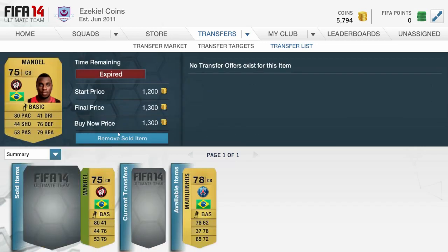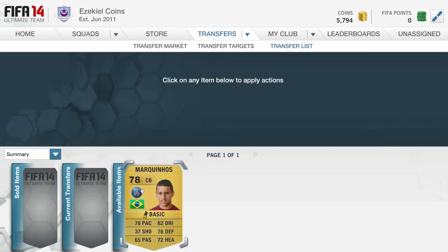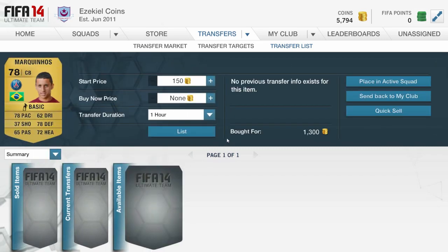In the background you can see I bought two Manuels - one I bought by Buy Now for 1,000 and that was really good, that's the only real good deal I've had I think. Another one I bought for 1,200, and I sold them both for about 1,300 or 1,400 - can't quite remember, but you just saw it on the screen.